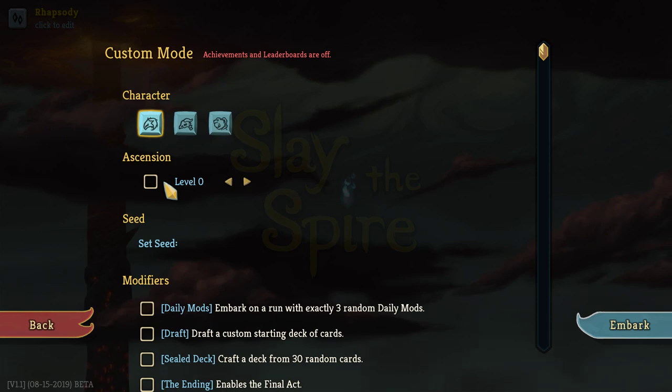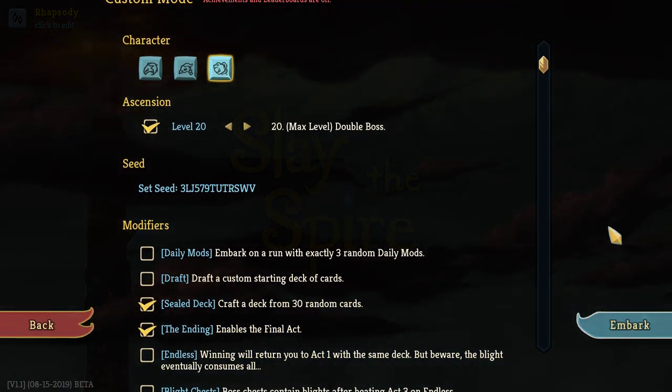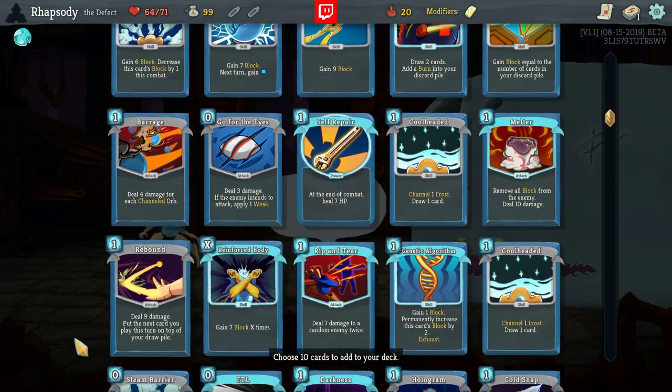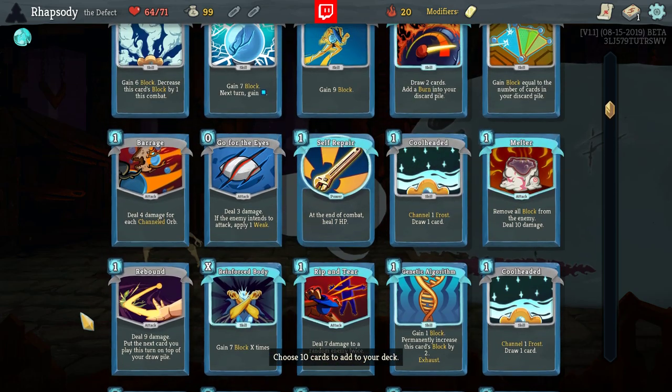You're going to have to get a new deck to get entirely excited about. Let's get that A20 sealed deck ending. Beautiful. Maybe we get something a little more Claw-heavy here — or, you know, maybe we don't.